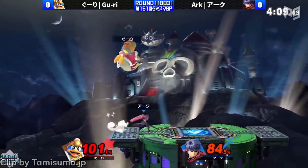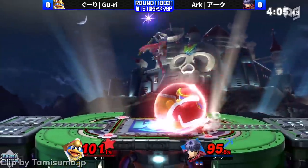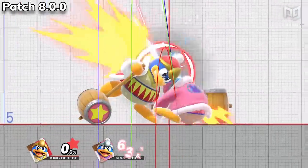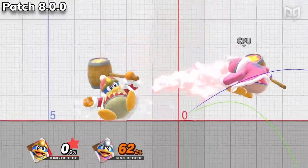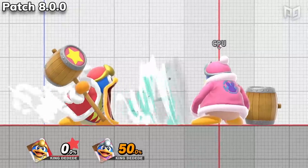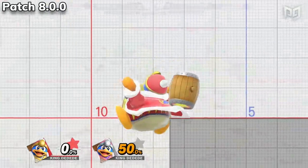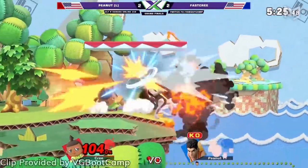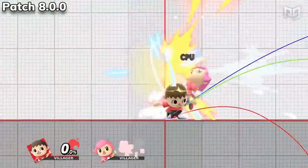King Dedede can be a menace against less experienced players on Wi-Fi, and these buffs might make that a little worse to deal with. His up tilt now deals more damage and knocks enemies further back. Down tilt knocks enemies at an adjusted angle. Fair now knocks enemies further away. The final hit of up air has more knockback. The range of inhale has been increased and its startup is much quicker. Most of Dedede's changes make his already strong but laggy moves a bit more powerful without dramatically changing his strengths and weaknesses.